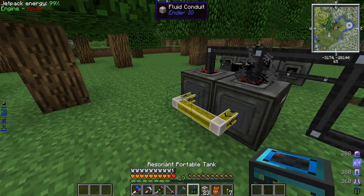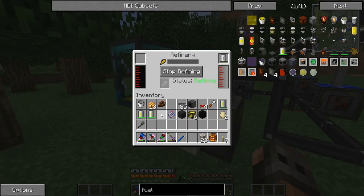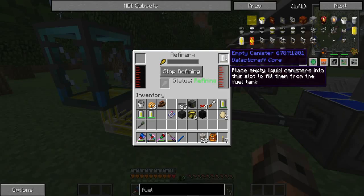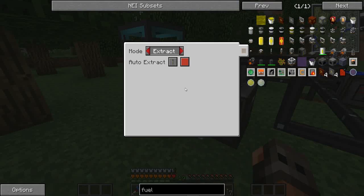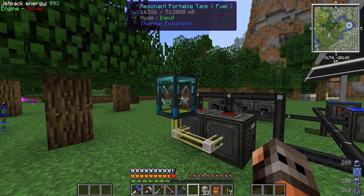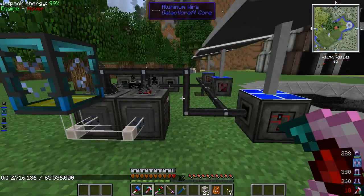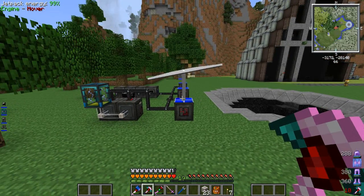I'll just put this tank right there and set these to fill the other two canisters up. Before I hooked that up it was actually filling the canisters before filling the buffer, but since I'm extracting the fuel gets sucked out before it can fill the canisters. I'll probably end up taking this fuel and filling some canisters in the fluid transposer. For now I'm just going to let this run — we've got about 2,700 buckets of oil to refine.